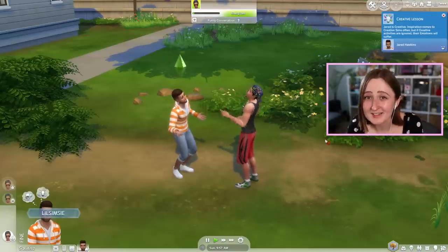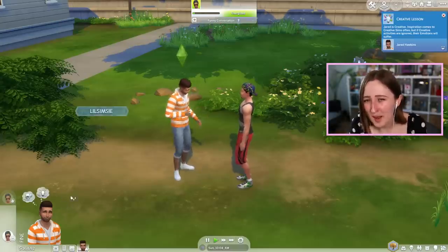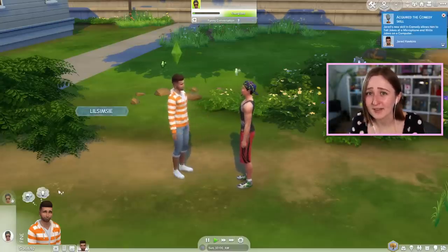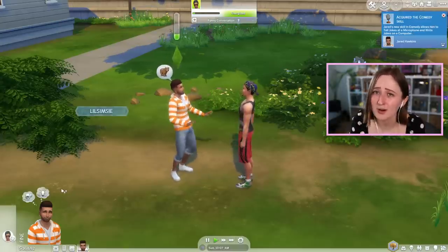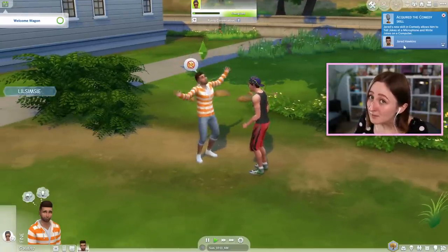For example, one of my teen Sims in the new High School pack had a fear of being cheated on by her girlfriend. So this little fear thing popped up that I couldn't get rid of, and it said like, Tina is scared of Molly cheating on her — try and talk to Molly about it. Spoiler: Molly did not take that well. She was quite mean about it, in fact.